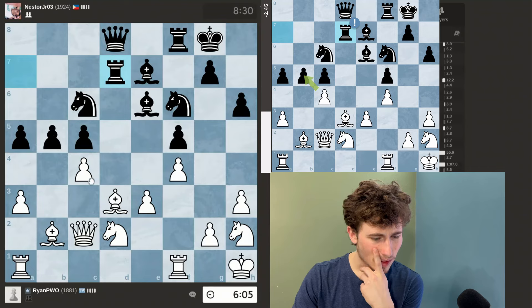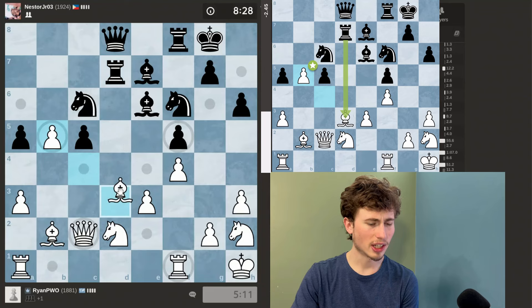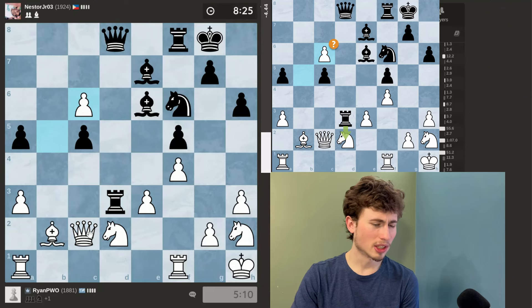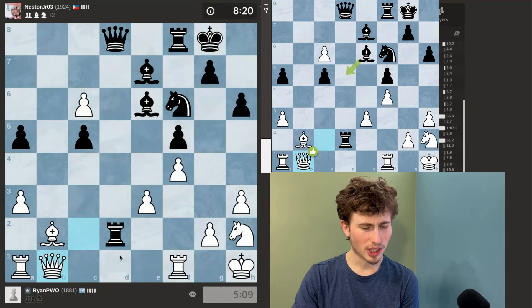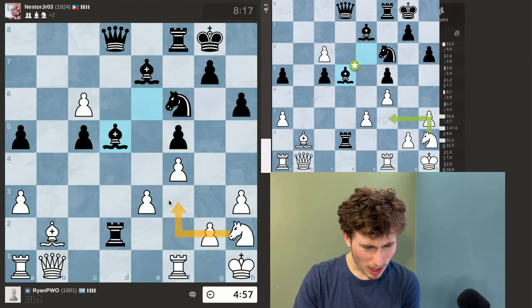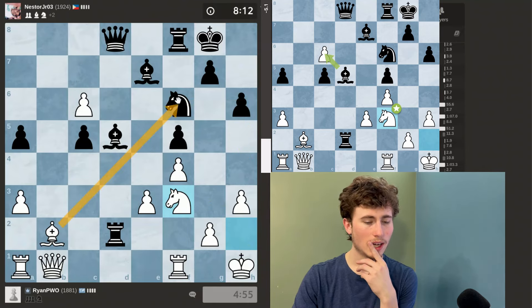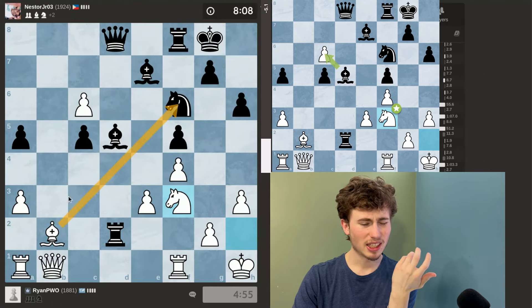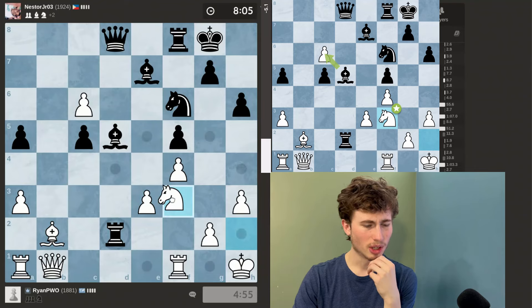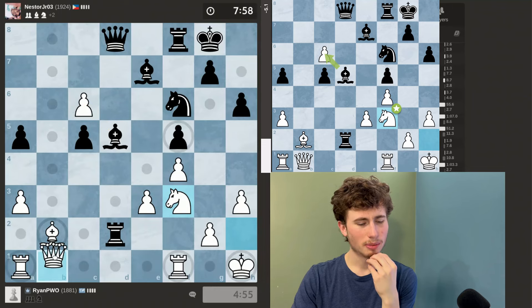That looks like a really good move actually. I should be able to take, but if he takes — no, that doesn't work at all. It looks like I've already lost the game. I'll take but there's really nothing I can do; he'll take, I take, and the game is basically over. I kind of just blundered a bit and my opponent is blitzing out every single move. He's threatening a check and I have to move my king — it looks like I need to take his knight.